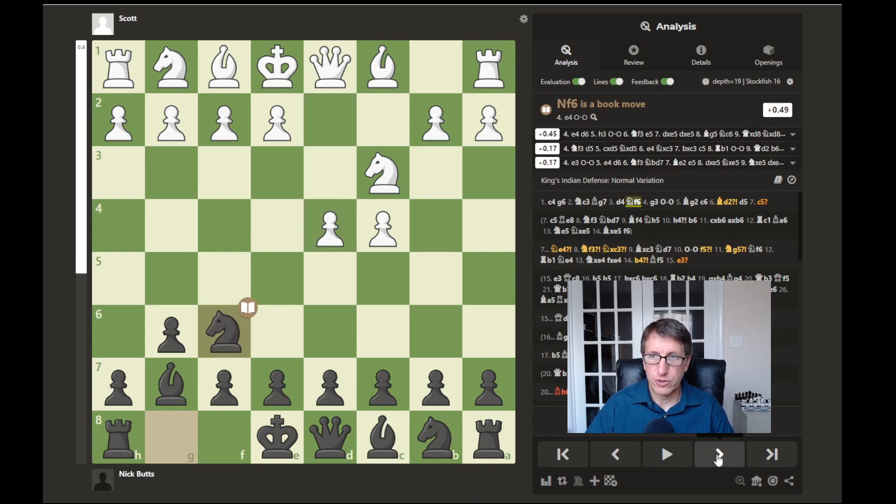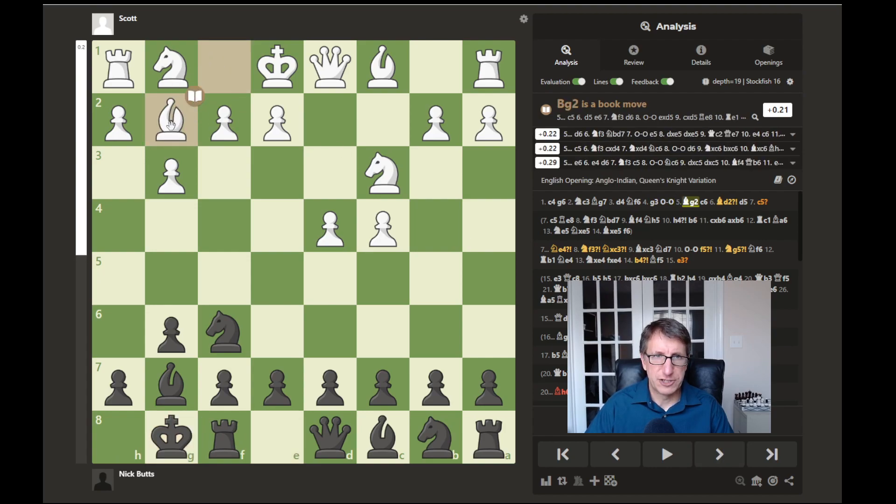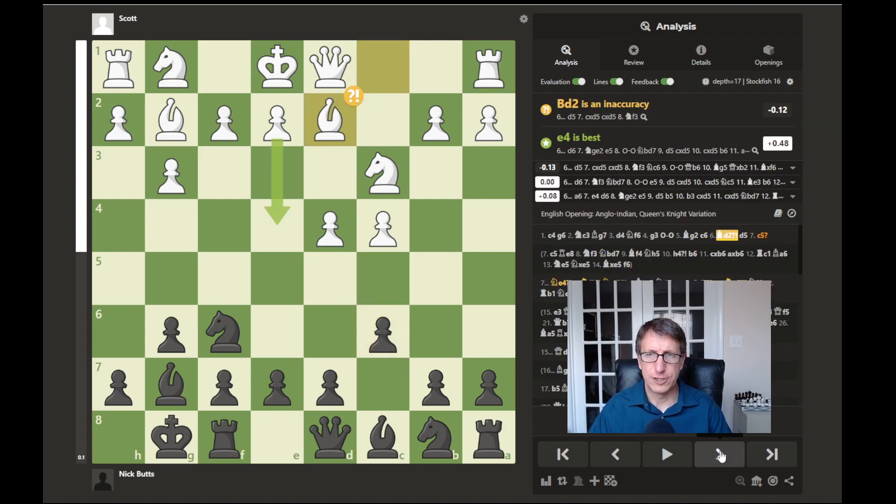I continue with knight to f6, deciding I want a King's Indian setup. He plays g3, and I change a little bit - after castling and he moves his bishop attacking down the diagonal, I play c6 to block off that bishop a little, and he responds with bishop to d2.